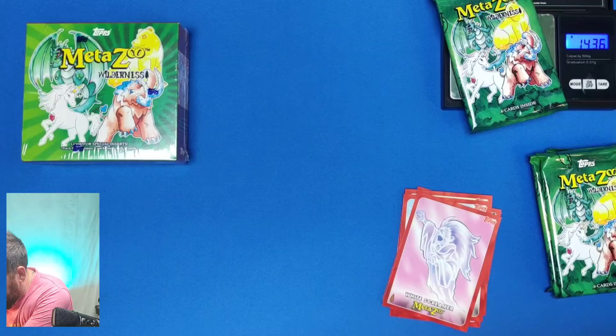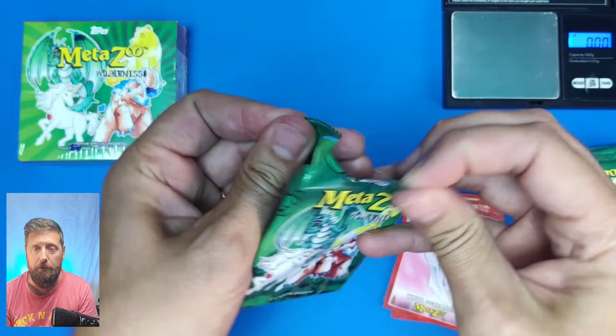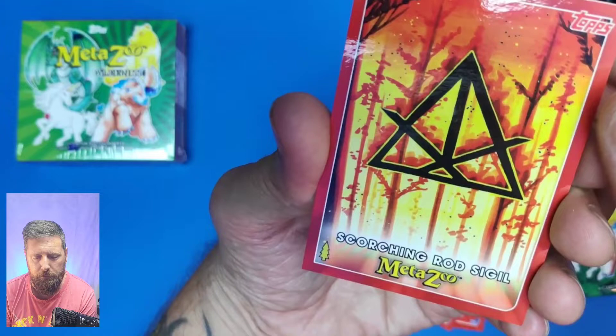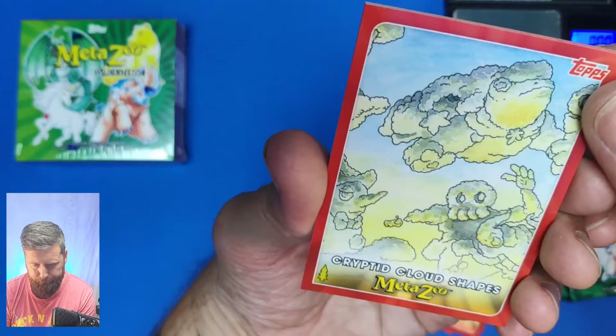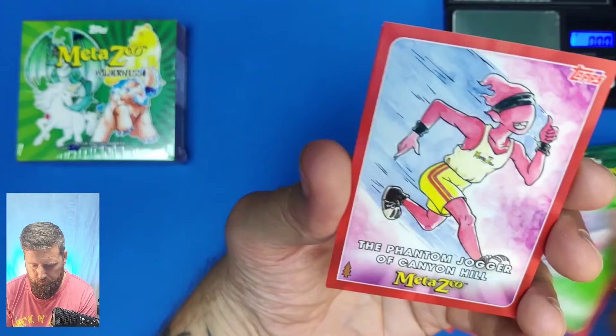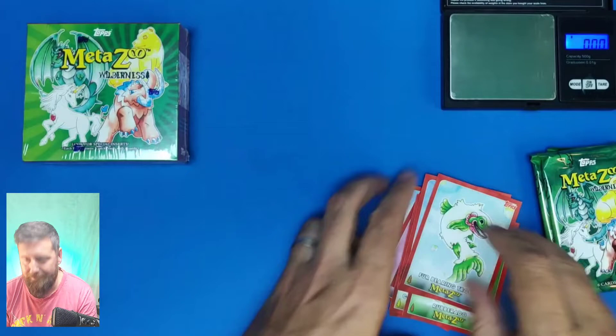Next packet weighs 14.36 grams, exactly the same weight. If you're interested in the weights, there you go. I'm pretty unlikely to get a first sighting - I'd love to. So we've got Scorching Rod Seagull, that's a nice card. Cryptic Cloud Shapes - I love the artwork on this. The Phantom Jogger of Canyon Hill, pretty cool. And then the Fur Bearing Trout - that's a bit funny.